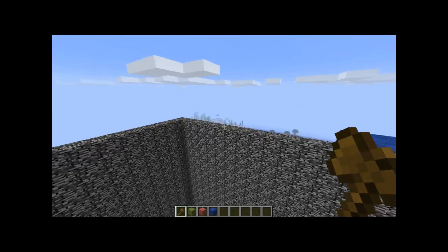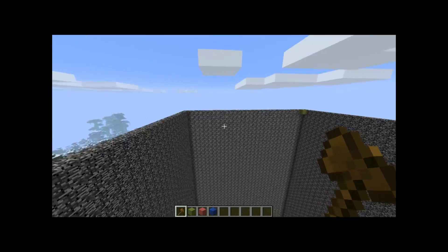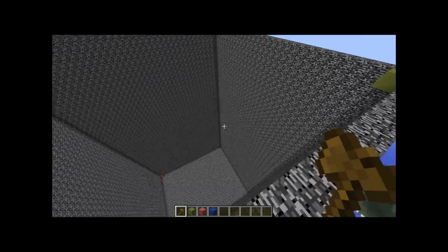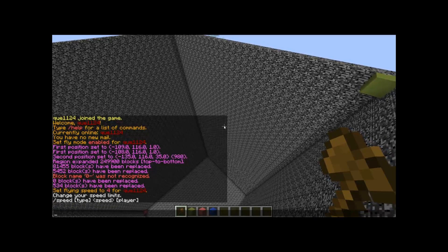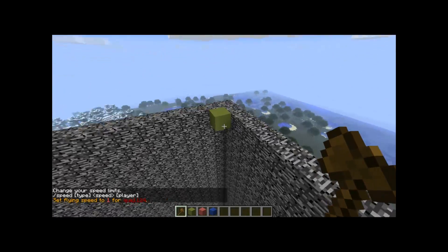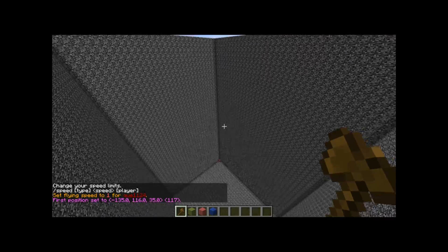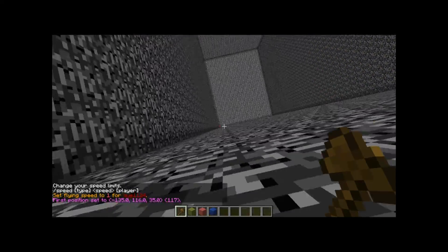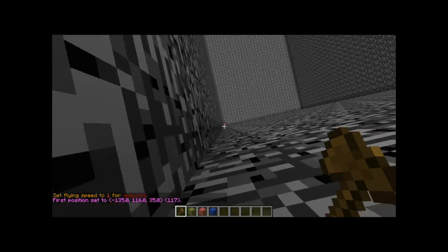Hello everybody, this is Lock Game Minecraft and today I'm going to show you how to make a prison mine for your server. First thing you're going to want to do is make your mine — it can be in whatever shape you want — and then you're going to want to select the interior of the mine where you want the ores to be with your slash slash wand from WorldEdit. You're going to need Prison Mine, Prison Suite, and WorldEdit — all linked in the description.